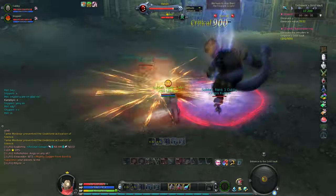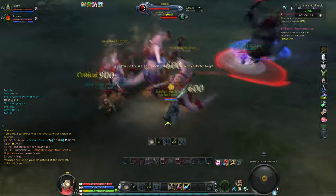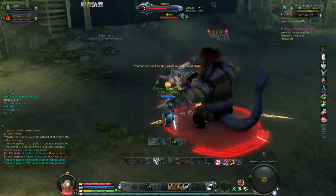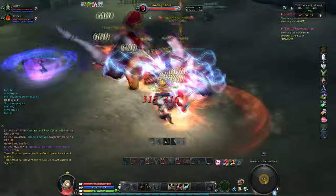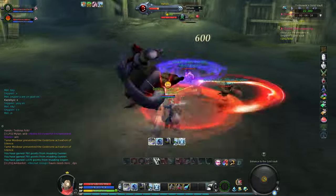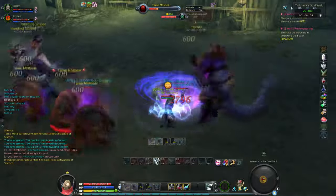This is the second mini boss. She will always spawn the first set of adds in that spot — they're ranged adds, so run over to them. The second set of adds will spawn at a different location; you can pull them in or run over, as the boss will follow you. That's usually the final set of adds before we kill her.